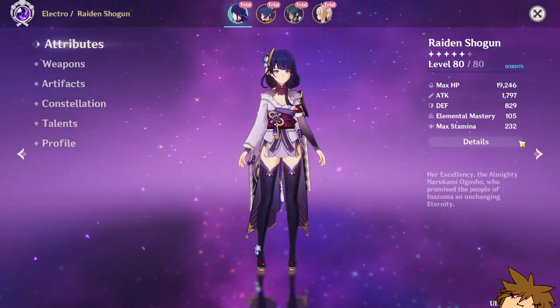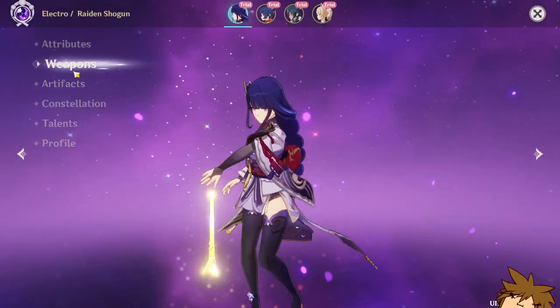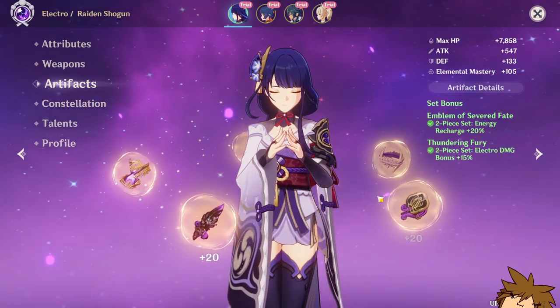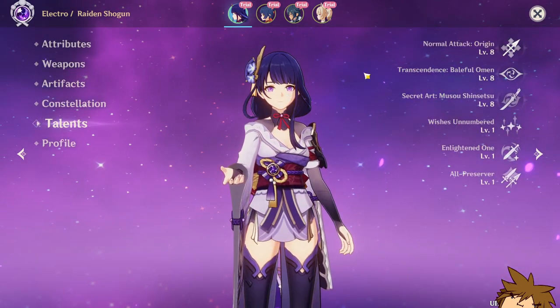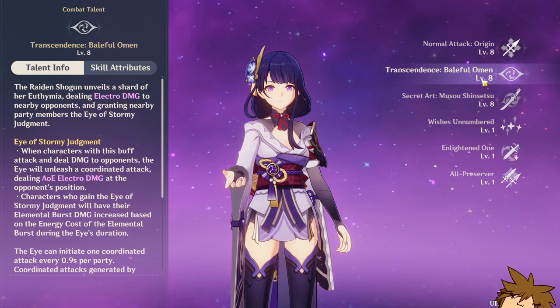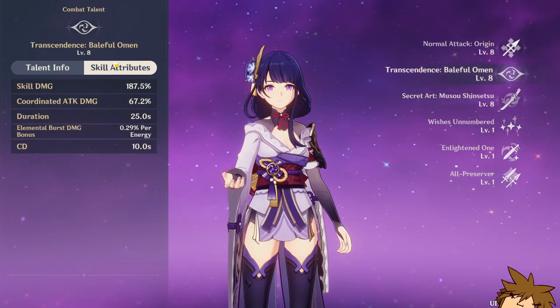I should probably show you guys the stats. These are the stats — they look mediocre. The weapon. Artifacts. Is she running two Severed? Two Thundering Fury? Very interesting. I'm just gonna skim over everything so you guys can see. Over here. Very cool.